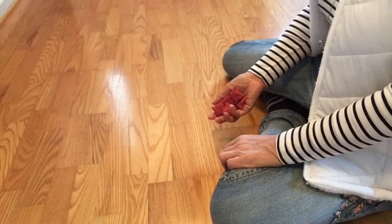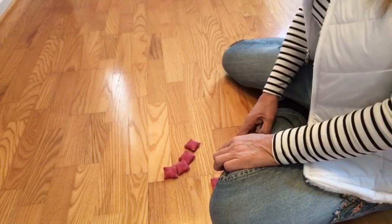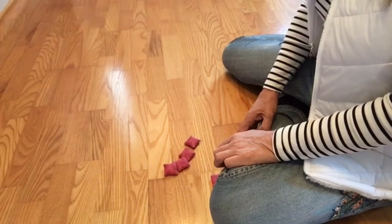This is Hazel's game. How do you play? You play by throwing all five tiny pillows on the floor and then you pick them up one by one.